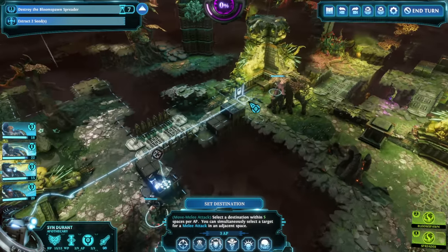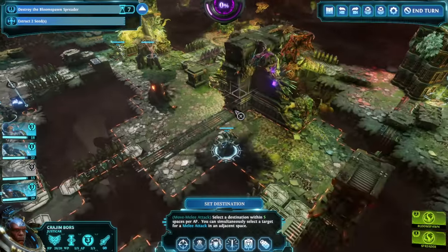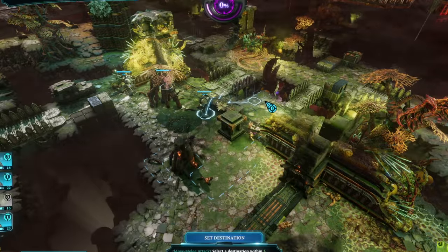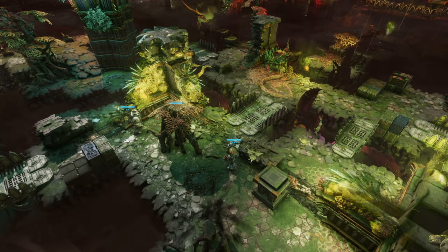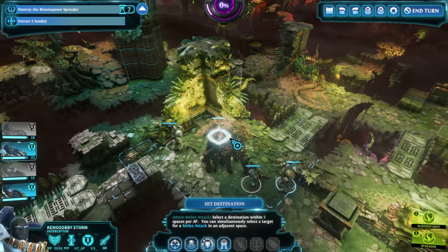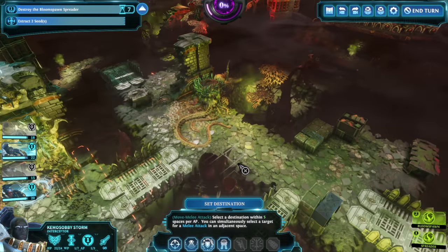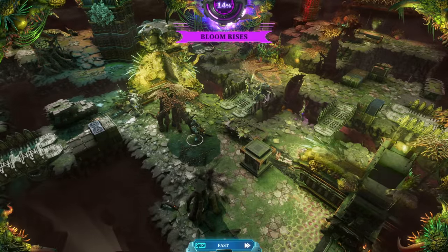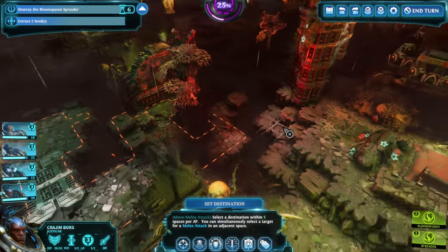I really appreciate the balancing of these missions. What I mean by that is you're constantly balancing willpower usage, which essentially dictates how fast you can clear enemies. But the more willpower you use at the beginning, the less you can use later. And the less you use at the beginning, the slower it takes to get to your main objectives. And then the longer you take, the bloom keeps going berserk. So yeah, there's a lot to manage there.